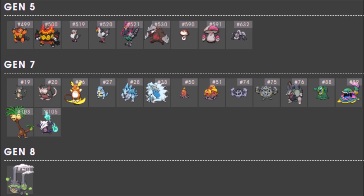Back to Gen 7 — Alolan forms: Alolan Rattata, Alolan Raticate, Alolan Raichu, Alolan Sandshrew, Alolan Ninetales, Alolan Diglett, Alolan Dugtrio, Alolan Geodude, Alolan Graveler, Alolan Golem, Alolan Grimer, Alolan Muk, Alolan Exeggutor, Alolan Marowak. And for Gen 8, just Galarian Weezing — and you're not going to want to use Galarian Weezing.